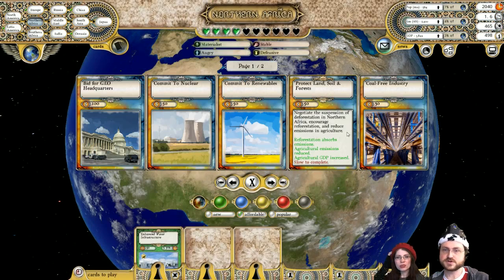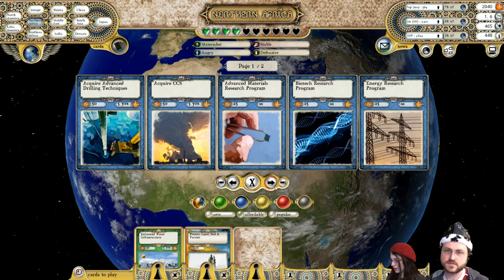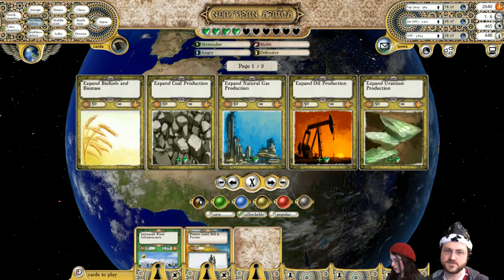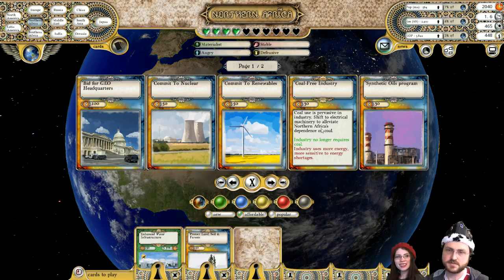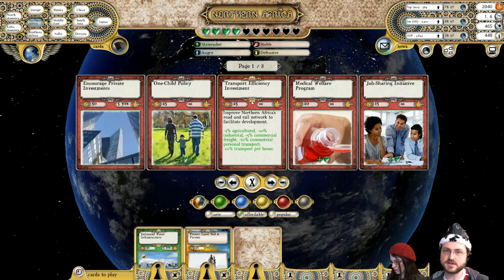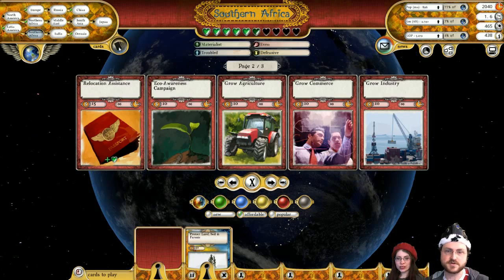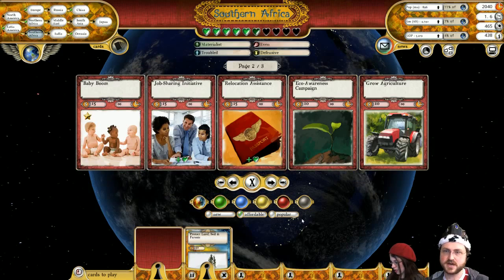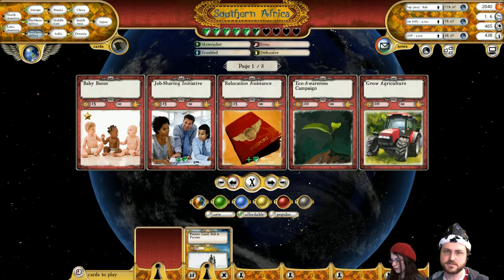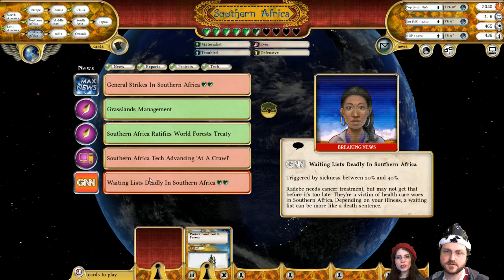I think we'll try to reverse that deforestation — seems like a good plan. Maybe we'll have to move to a coal-free industry, though it might be too early. They've got a lot of stuff to still develop. You know what they need? More transportation efficiency — it'll make a big difference. Or education and enrollment — we'll help them out with that. That'll raise their GDI. Southern Africa is on top of that already — they're at the higher education level.